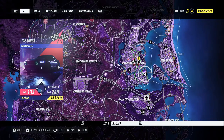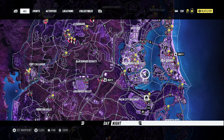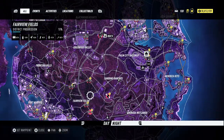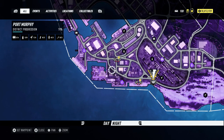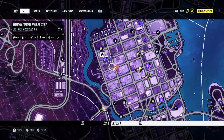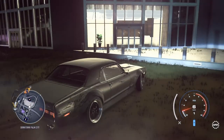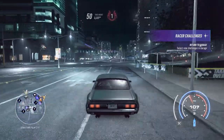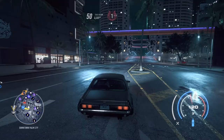I honestly don't know how to get the highest amount of bounty as fast as possible. Maybe getting the cops on you and getting them to heat level three, then escaping in the container area — that's the best location for escaping cops. I thought I might chase after a cop and get him to chase us because these races aren't getting us a lot of bounty. Hopefully this theory works, otherwise I'm quite done.